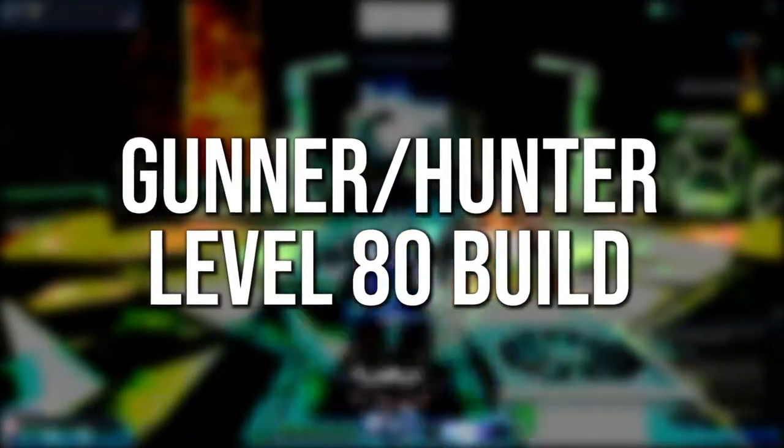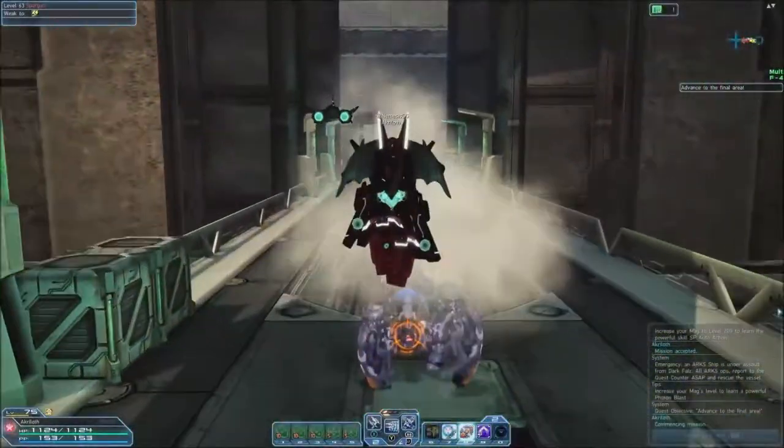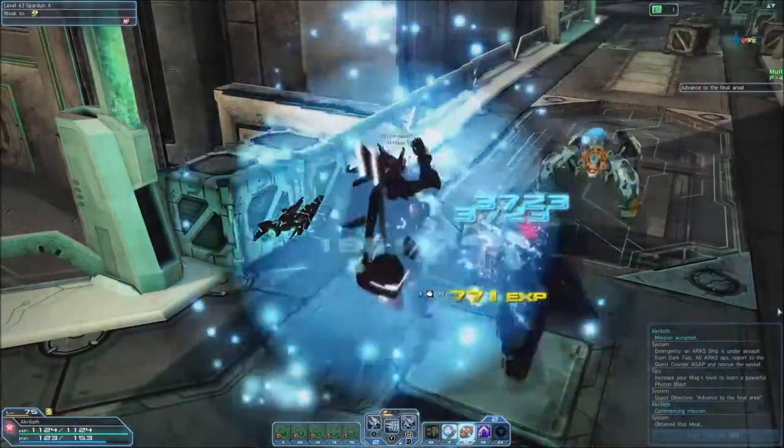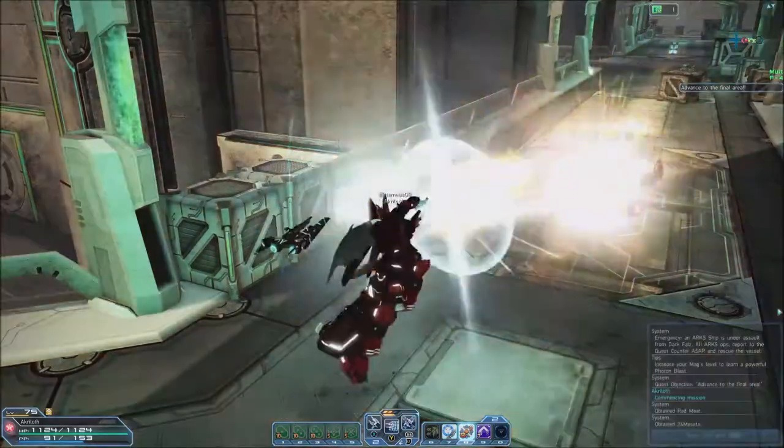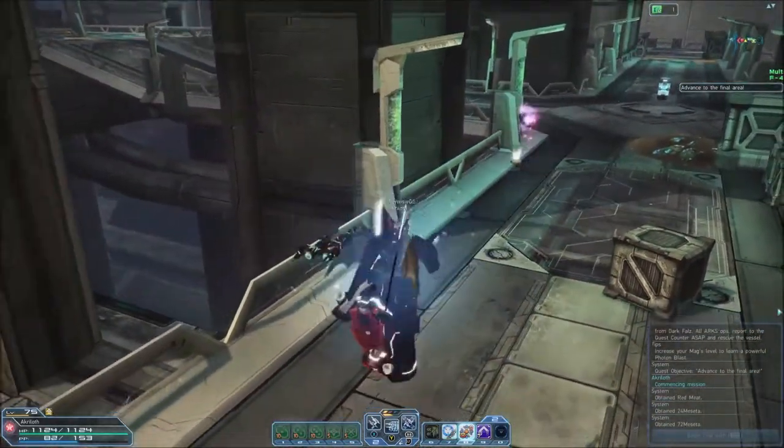The Gunner Hunter is a high speed gunslinger who dances around the battlefield, riddling enemies with endless bullets from their twin machine guns. Sacrificing defense for mobility, this class does best when not taking damage at all, but can take a hit or two here and there.